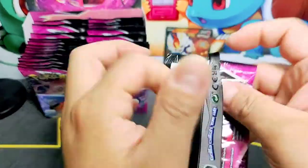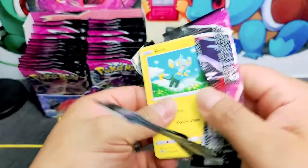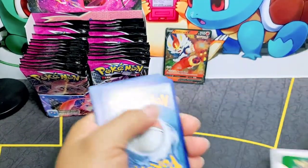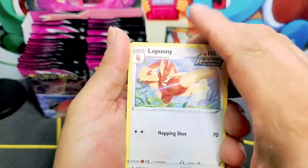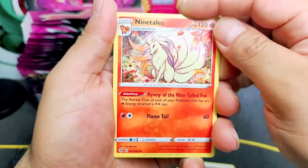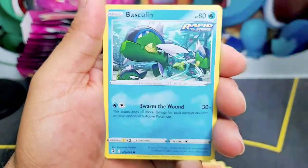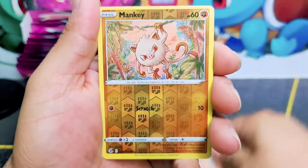Mew — let's see what we can get. I'm still looking for that Mew, the shiny Mew from Celebrations. We'll see how that goes. Ninetales — a beautiful card, looks very nice. Shinx — I can never get tired of the shiny face Shinx, that card looks nice.